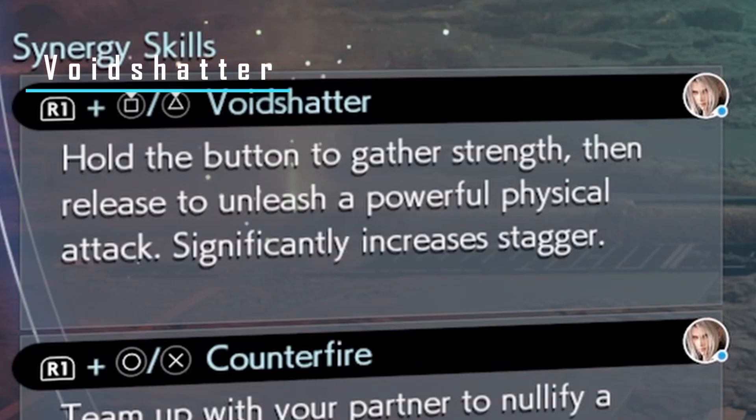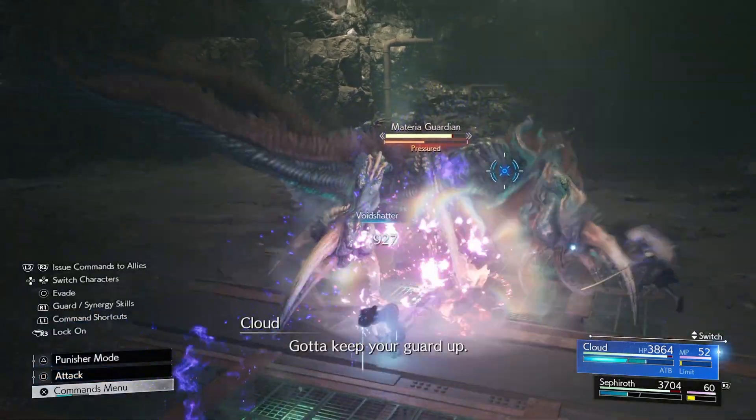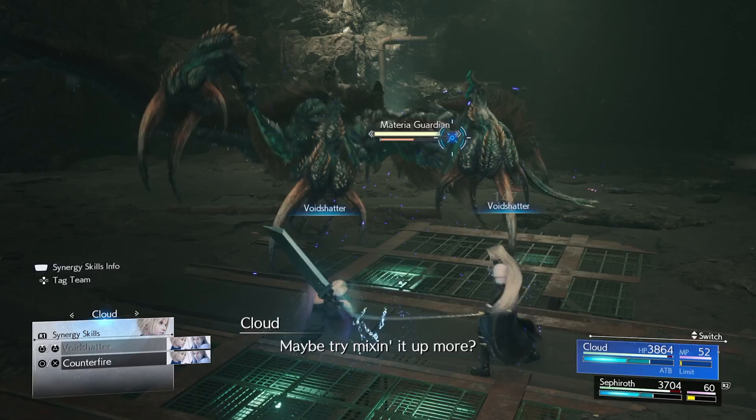Also while controlling Cloud, you have the ability to do Void Shatter. This is a great attack that increases stagger, and the longer you hold it down, the more damage you'll do.